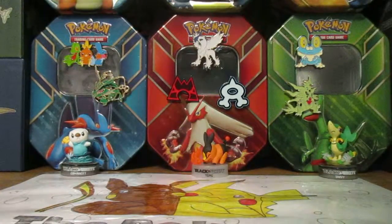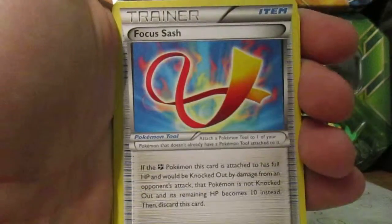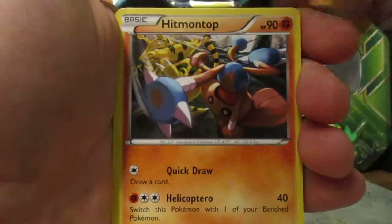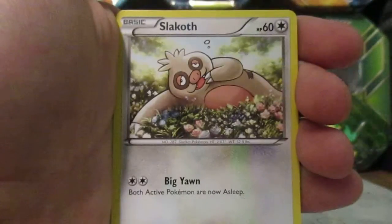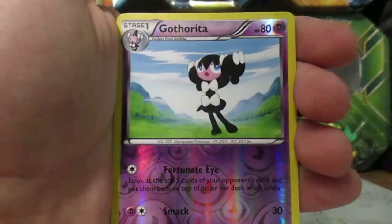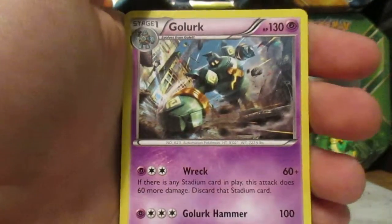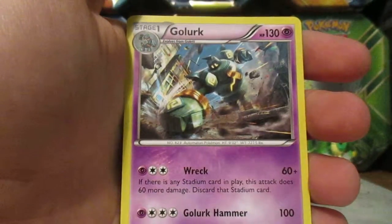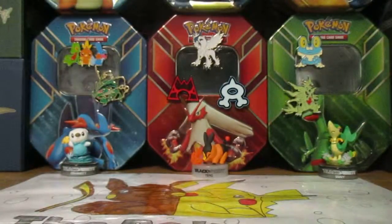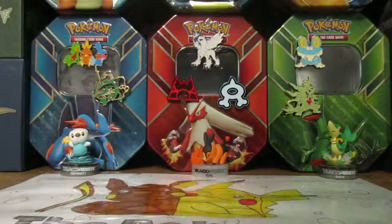First card here we got Tool Retriever Focus Sash, Hitmontop, Shroomish, Patrat, Drowzy, Noibat, Slakoth, Reverse Gotharita, and the rare — a Gallade, which I actually like that card and I don't believe we've gotten it yet. It's a pretty good card.